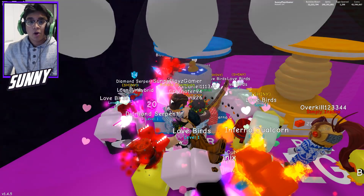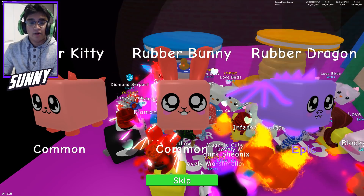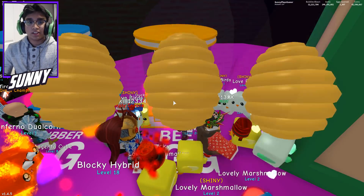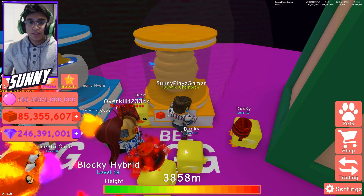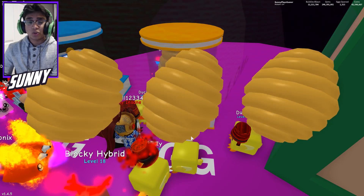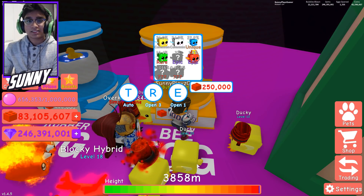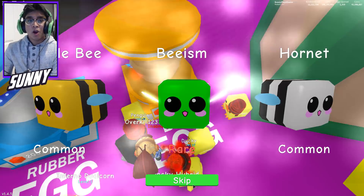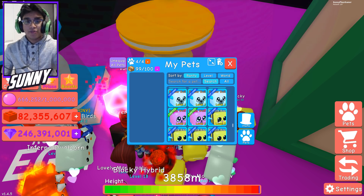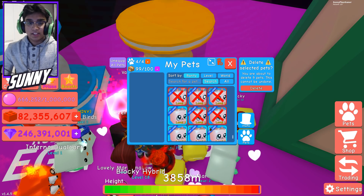We gotta get at least one of the duckies! This is so much better and faster now. Let's go to these eggs — I've already opened like four of these. We got the evil B, which is pretty decent — that's an epic, a 1.8% chance, which is actually pretty decent. I was not expecting anything close to that. We got the third-to-last pet, not bad!